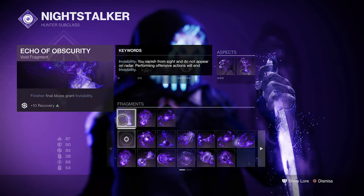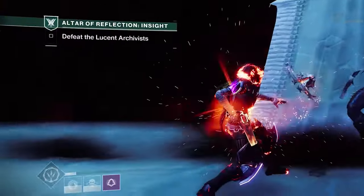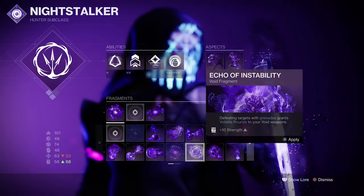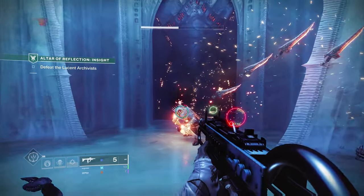Here's an important note: do not use Echo of Obscurity when using this build with Assassin's Cowl, as that fragment for some reason overrides the effect of the exotic helmet, giving you only 7 seconds of invisibility rather than the full duration. As such, you should swap out this fragment for something else that may benefit your playstyle.